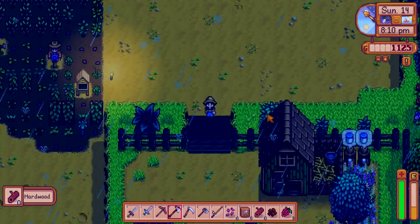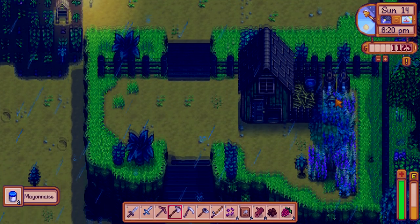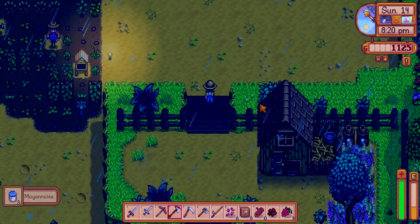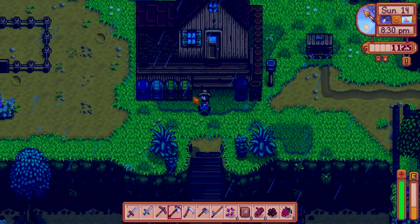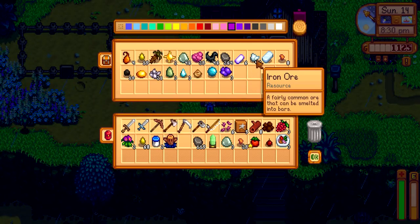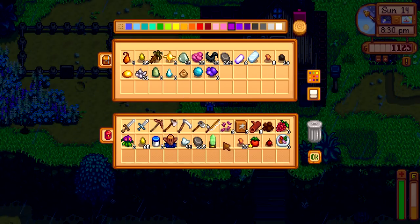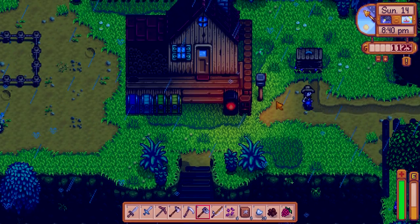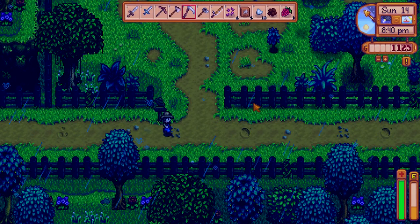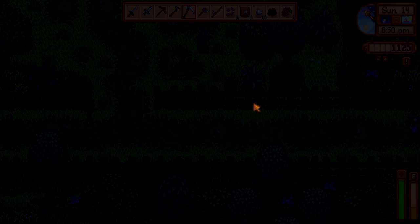We also have mail ready. By the way, how much iron do I have? I only have one iron bar — maybe I should smelt some more so if I want to upgrade my pickaxe I have enough iron, and we could probably make another furnace. Let's go to Clint, give him the ores he wants and get the money.